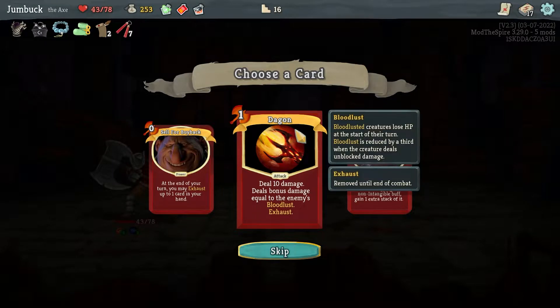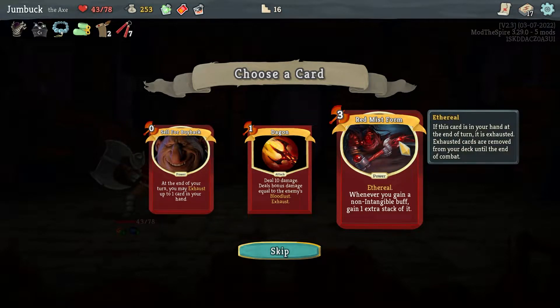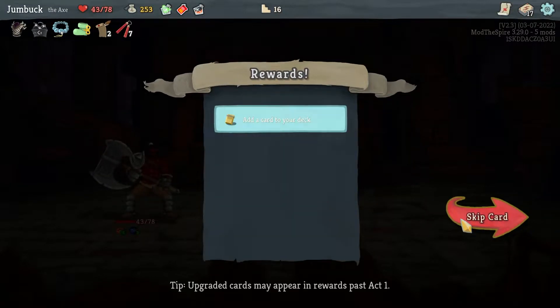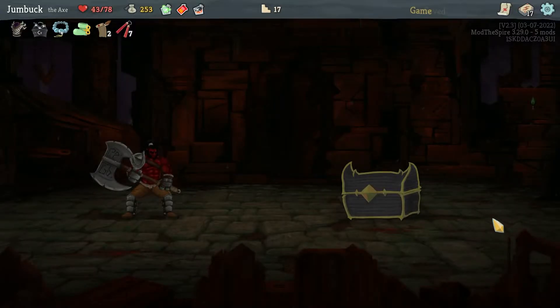Dagon: 10 damage, deal bonus damage equal to the enemy's Bloodlust. Or I can exhaust a card. Or Serial — whenever you gain a non-intangible buff, gain one extra stack of it. I think I'm gonna skip that though — yeah, I don't want any of them.